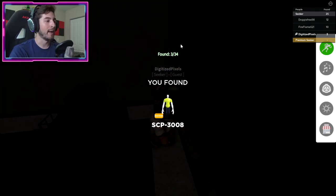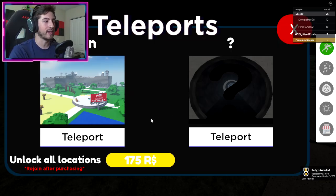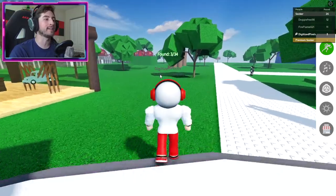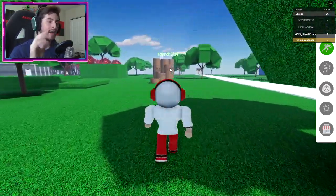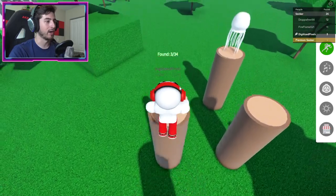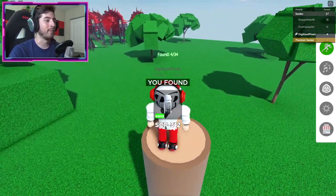Go ahead and bump into it — there we go. Go back to spawn, click on this right here, then back to main. Next up is SCP-312 and it's gonna be up the thick log obby. You may have seen another log obby earlier but this is the thick log obby.